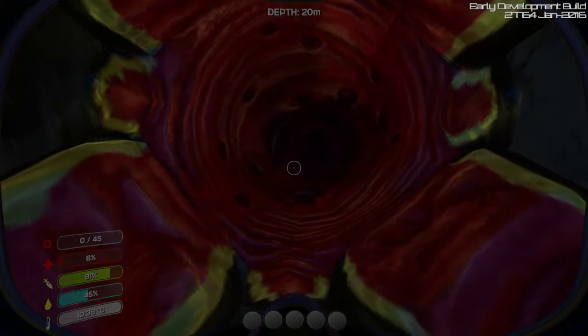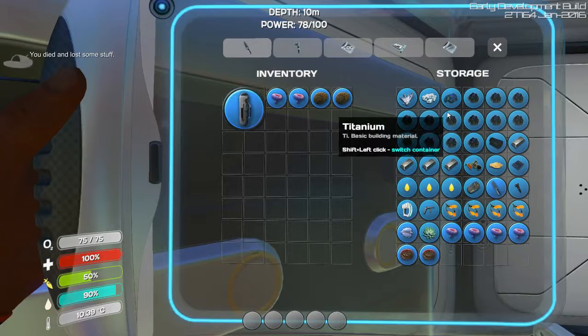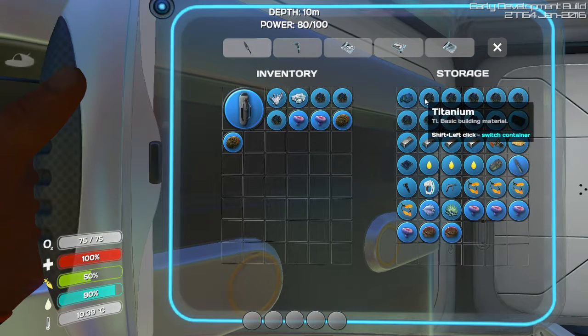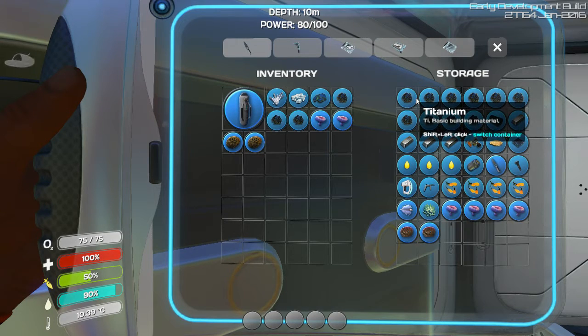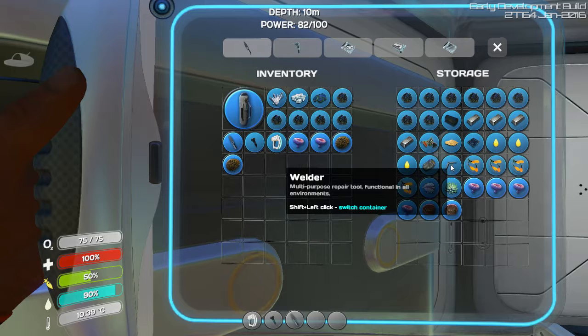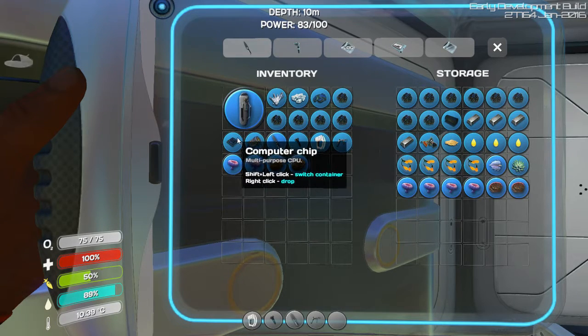We're dying now. You've died and lost some stuff — I'll just pick all the stuff I want back up. Quartz, salt, glass, titanium, all the stuff I want, and a battery. Computer chip — no, we can leave the computer chip, that's valuable.